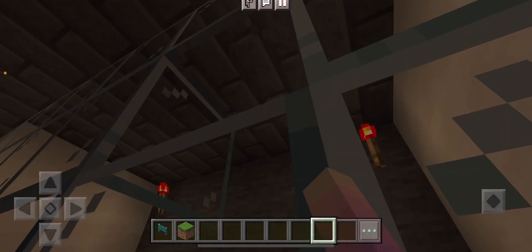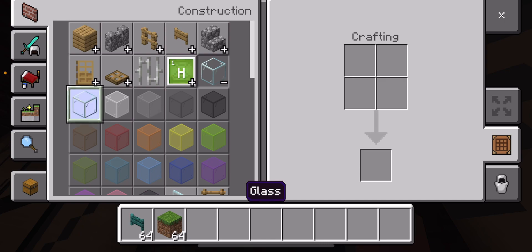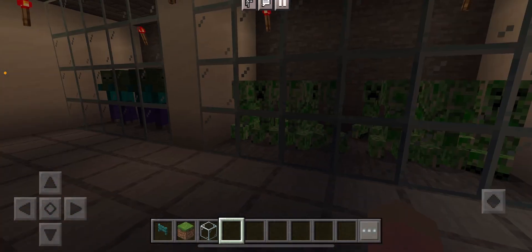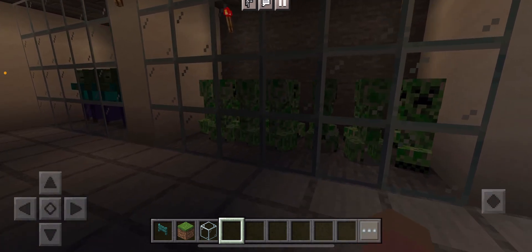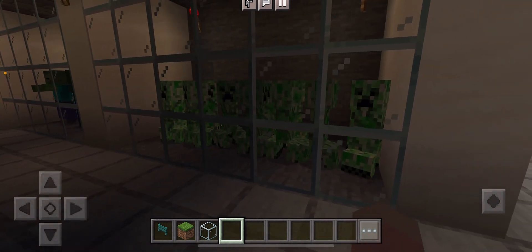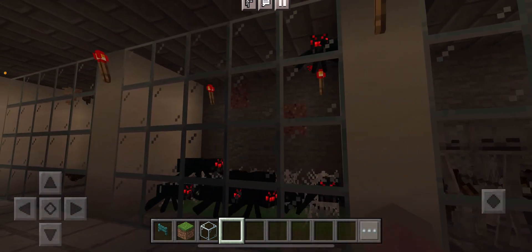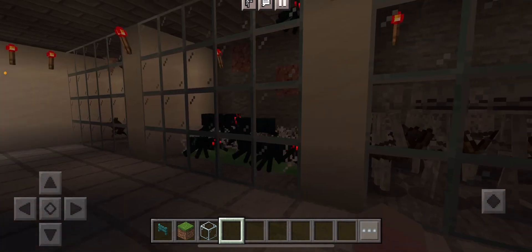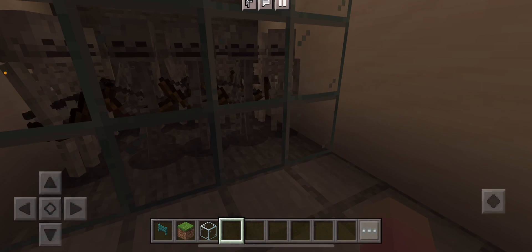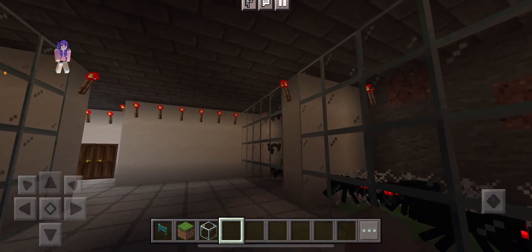Wait, did I break the glass block? Yep, I broke the glass block right there — hold up, here we go. We got spiders; I had to put slime there so they wouldn't kill themselves when they fell from the ceiling. And we got some skeletons and zombies — there's a baby zombie in there.